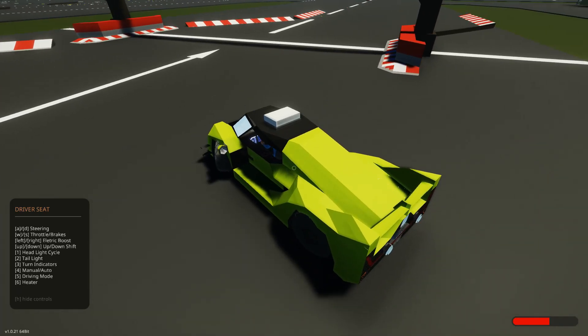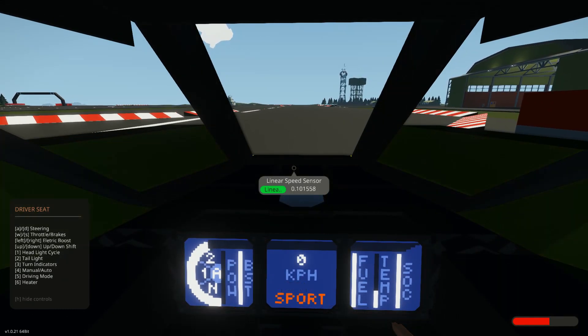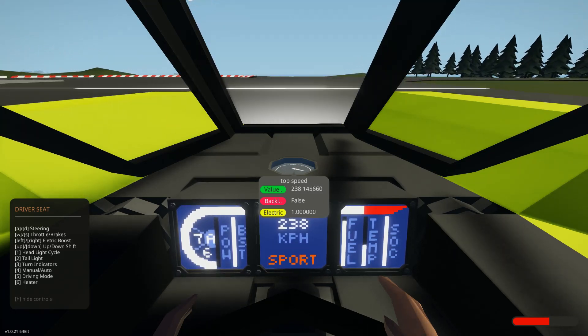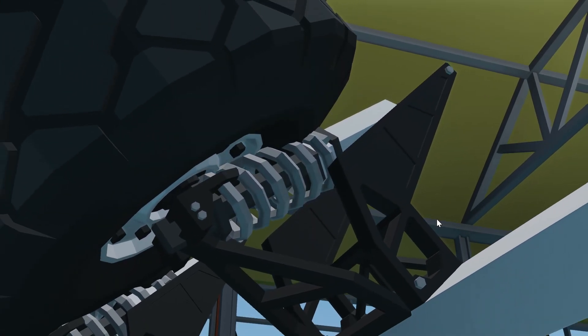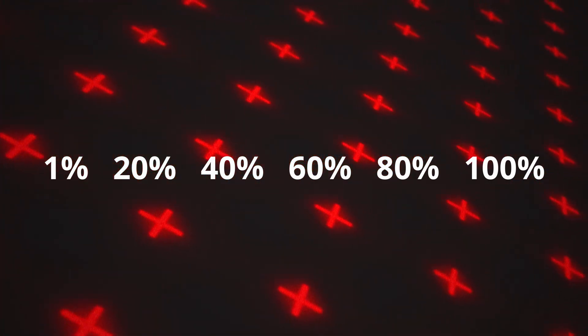For this test, I lined up the car at the starting line, stopping exactly when the shadow of the bridge started revealing the dashboard. Then I floored it until the car reached the finish line at the end of the runway. The top speed was being recorded as the car traveled forward. As for the tire settings, I split each up into 6 values: 1, 20, 40, 60, 80, and 100. So for every value of tire grip, I tested every value of pressure.